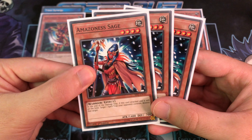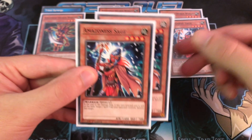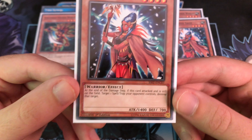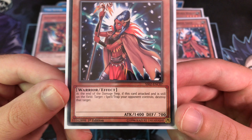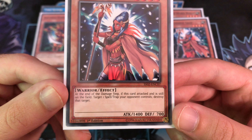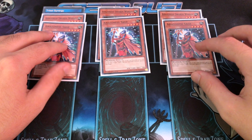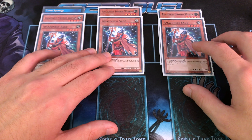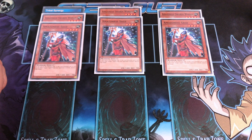Next, we're playing three copies of Amazonist Sage. It's a decent card at 1400 attack, but it also has an interesting effect: at the end of the damage step, if this card is attacked and is still on the field, you can target one spell or trap your opponent controls and destroy it. So if it survives an attack, you can pop a spell or trap, which is always nice — especially when equipped with some equip spells.